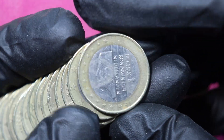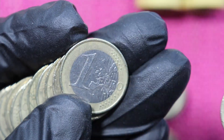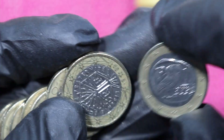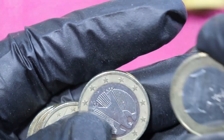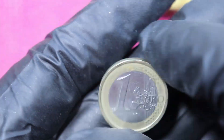Here we have the Netherlands again, 2001. Germany, Spain, and so far we didn't find any map 2 for any of the countries. Greece is also map 1. France, map 1. Austria, then Greece again, but all map 1. Germany map 1, map 1, Italy, then France again but map 1, as it should be, and the last coin is Italy, also map 1.